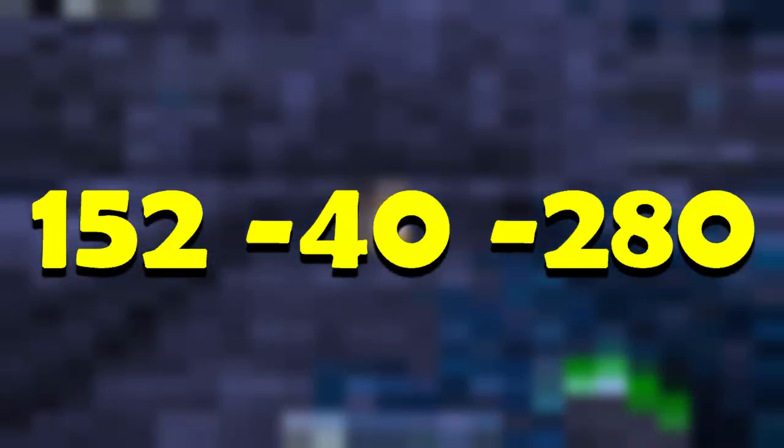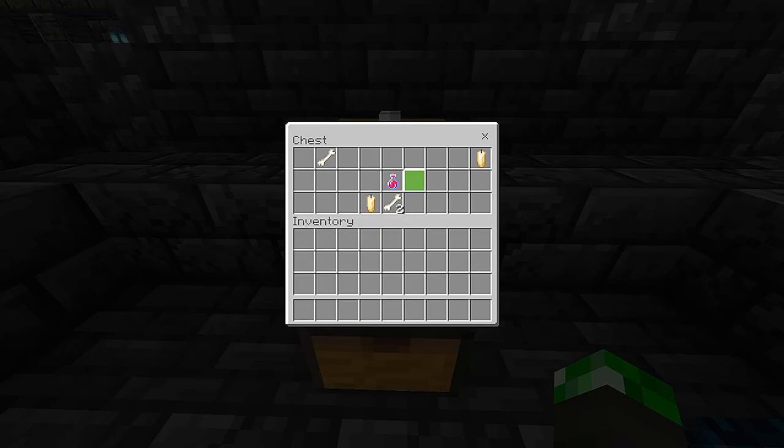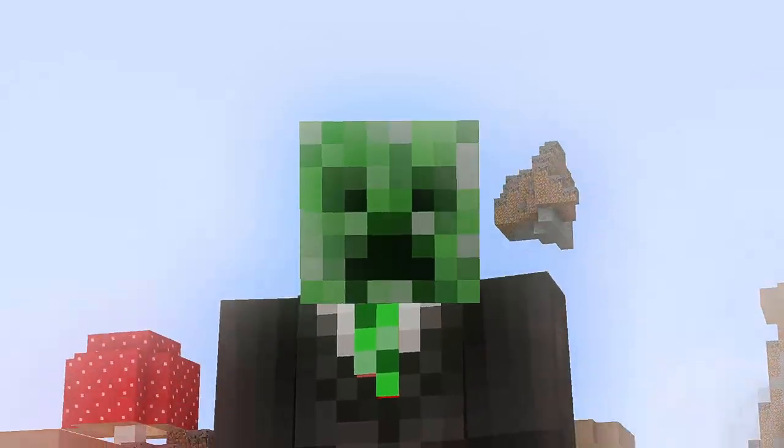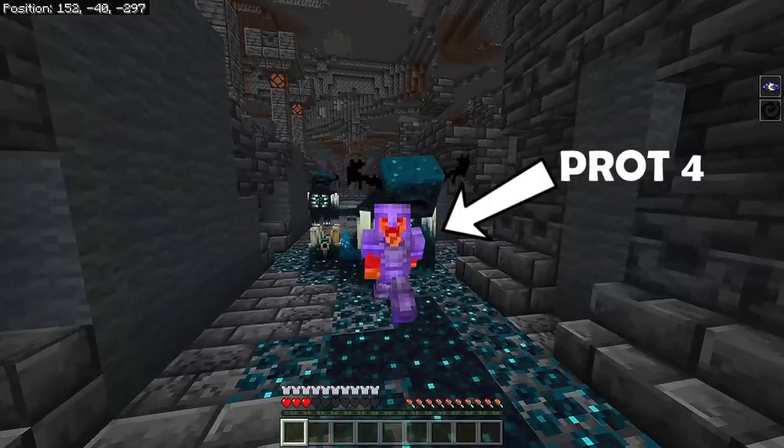The first ancient city is at these coordinates, and this ancient city has some really good stuff, like a ton of enchanted books, and also six healing potions. So if you are going to actually fight a warden, those could come in pretty handy. You'd probably still die though.